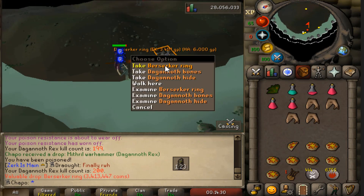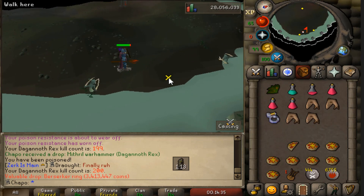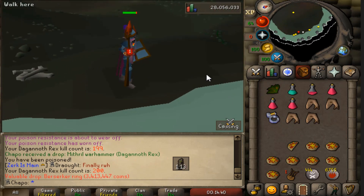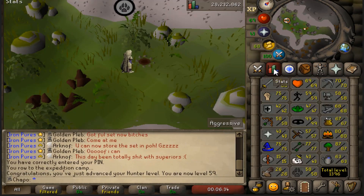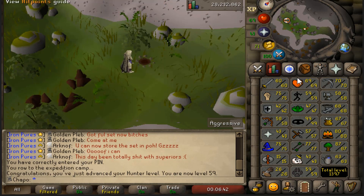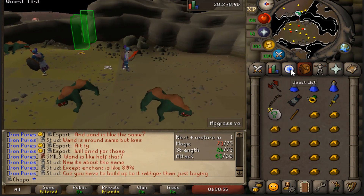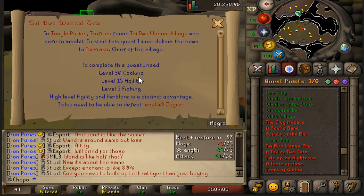200 KC and the berserker ring drops on the dot! It's only taken about two to three days - probably around two mil GP in supplies. Really glad to be done with this grind, and we'll come back later for the other rings. We're going to end the video here at 59 hunter. Hope you guys have enjoyed the series so far - drop a comment, a like, maybe a sub so you can see future videos. Barrows gloves and berserker ring both unlocked this episode - we're becoming a beast. See you in the next one!